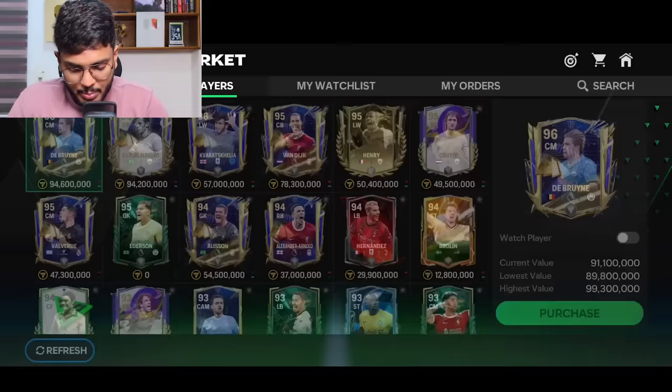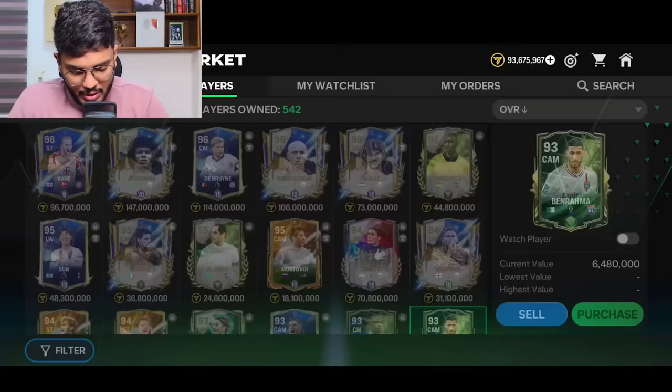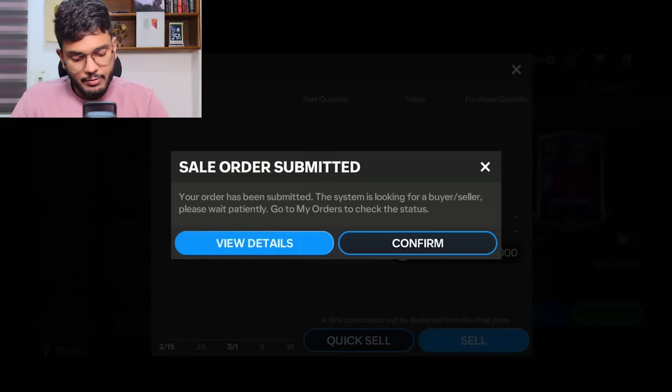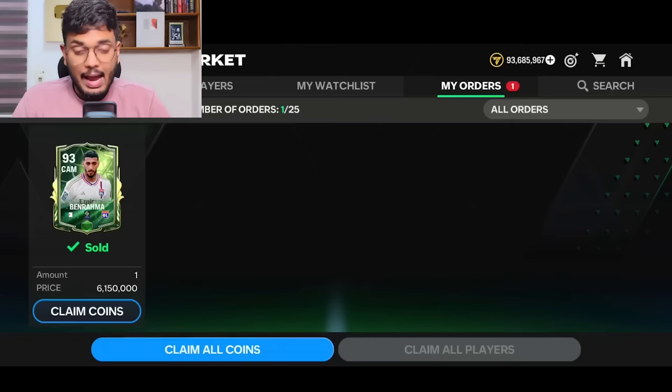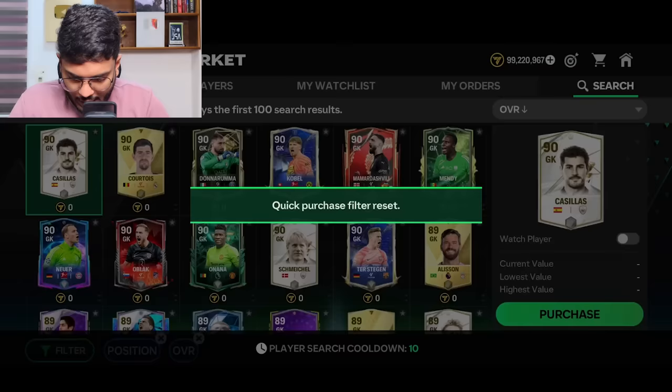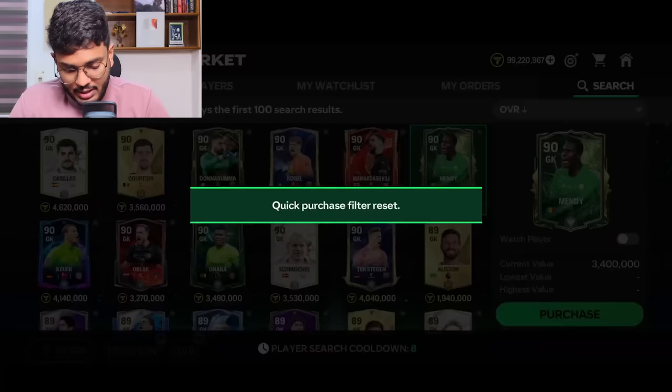We're making 6 million coins from this — about 5.4 million after tax. Then it's time to rank up Griezmann. Benarama has been successfully sold and we're almost at 100 million coins. We also got a 90 rated Mendy — we can get his normal version and rank him up. It's 3.4 million coins and we can sell his ranked card for 5.9 million — about 2 million coins profit.